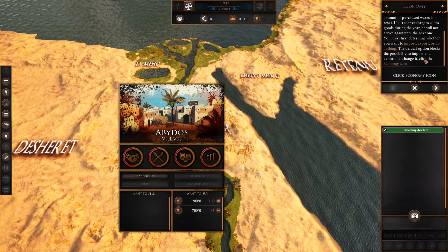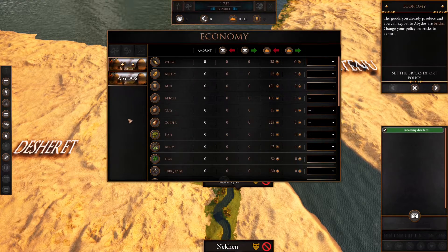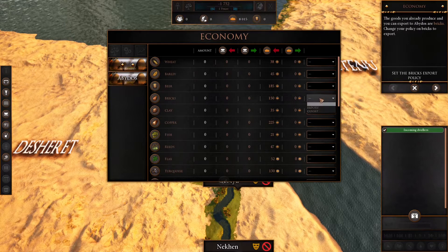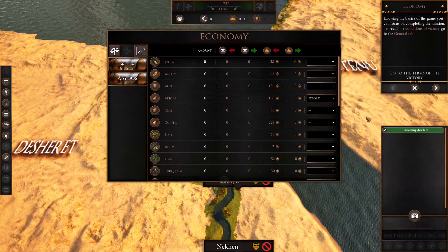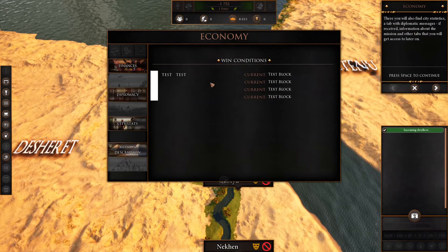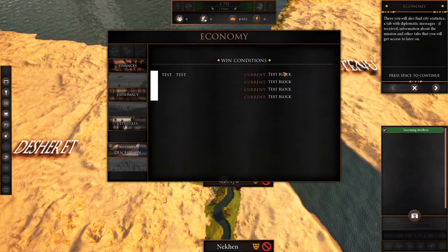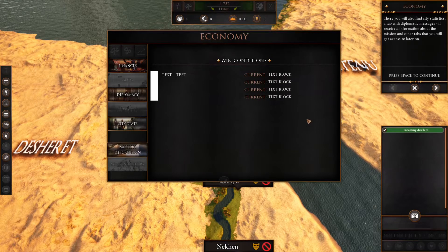The default option blocks the possibility to import and export. To change it, click on the economy icon. The goods you already produce that you can export to Abydos are bricks, so change your policy on bricks to export — we'll allow that. Let's check the conditions of victory and see if this still works. No, it's still broken. We don't actually know, but we know because I wrote it down in particularly poor handwriting the things we need. If we get that far we'll see.